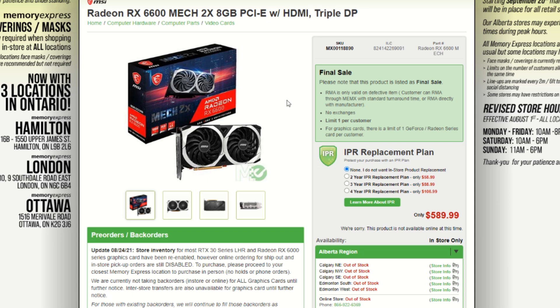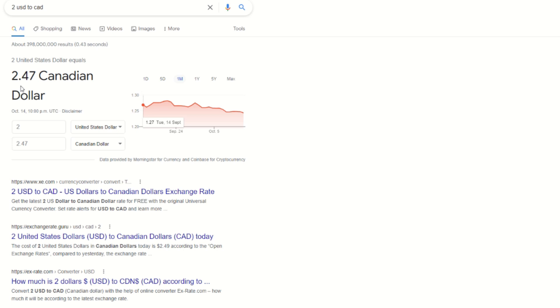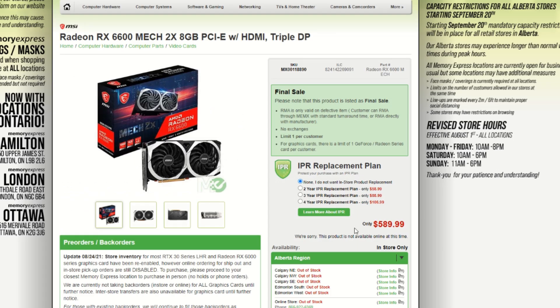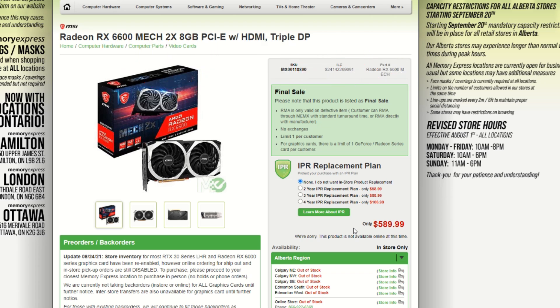With a dual BIOS switch you can play around and possibly flash the XT BIOS onto the 6600, like we did with the 5700s. I highly recommend buying the version with a dual BIOS switch for more tweaking flexibility without the risk. Throwing these numbers into an Ethereum calculator, we're looking at $1.99 USD after power — about $2.47 CAD per day. Divided by $589, that gives an ROI of about 238 days — roughly two-thirds of a year.